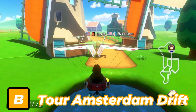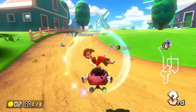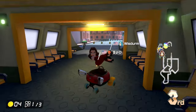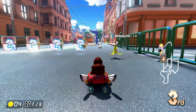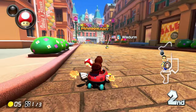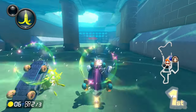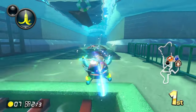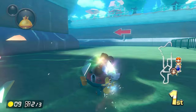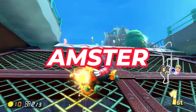Next up is Amsterdam Drift. This track is beautiful with the Tulip Fields, Zaanse Schans, and the Amsterdam Canals — I love the variety, which is why I put it in B tier. However, in my opinion, there's barely anything going on. The only obstacles are the Mole Moles, the Zaanse Schans windmills, and the trams on laps 1 and 3. All you do on lap 2 is drive through the canals with three air currents. The second air current lets you go on top of a boat, but it's not worth it. Honestly, sometimes when this track gets picked online, I would say — Amsterdam, DAMMIT, Drift!